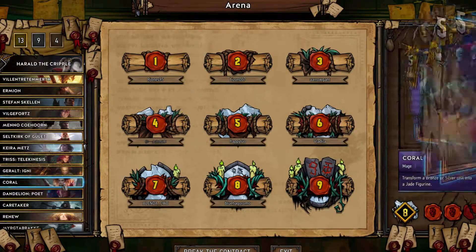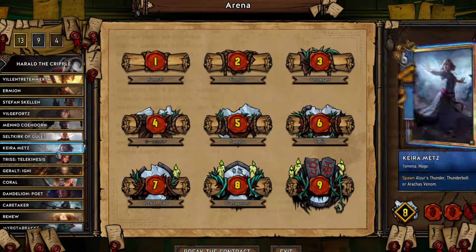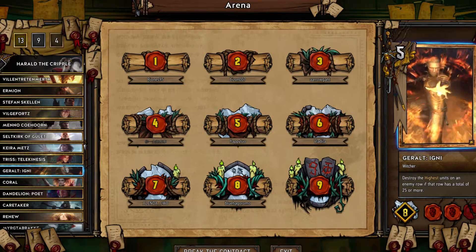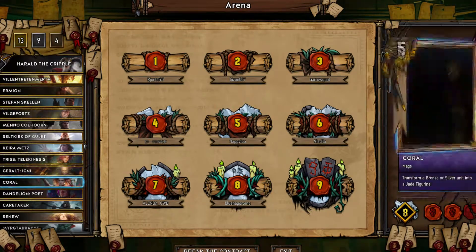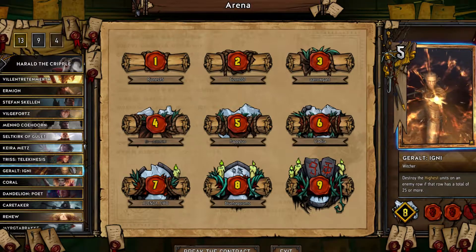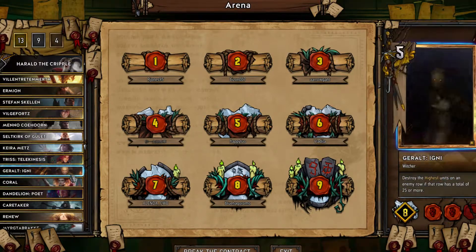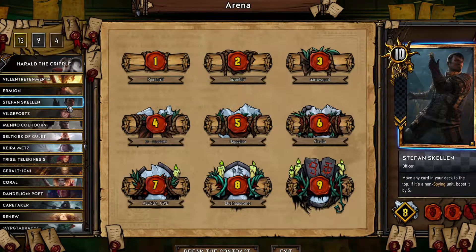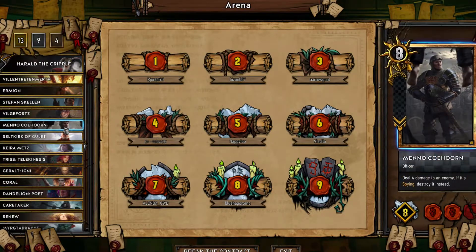Especially when combined with Dandelion and Resurrect, I can set up for whatever finisher I want on top. Igni is probably the most risky card in the deck, but it's already won a couple matches. It's especially good against Shoop. The big thing that destroys this deck is Shillard, because Stevan Skellen is so good at setting things on top — I think most decks should run at least one Shillard, just in case, in order to defeat your opponent when they use Stevan Skellen.